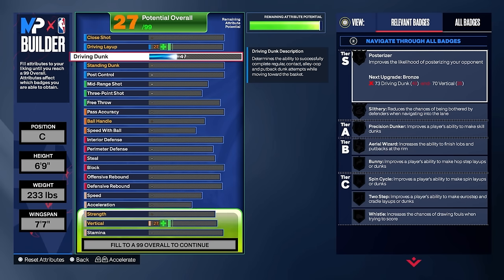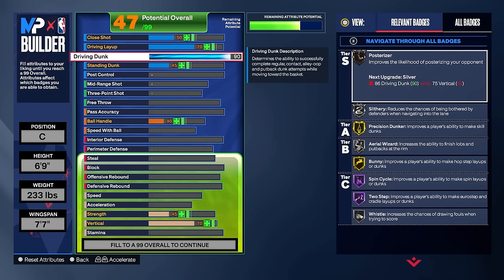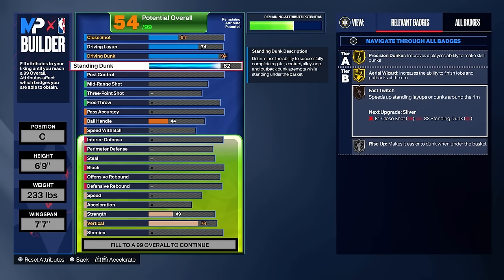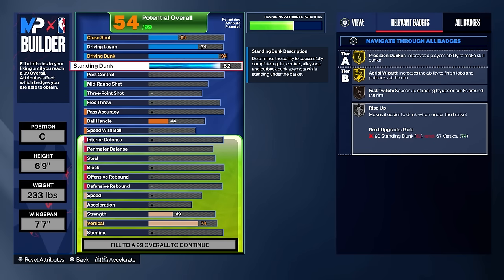Off rip, we're taking this driving dunk all the way up until we get to a 94. I wanted a 96 bad, but you're going to see we can't get it at the end. Then we're going to scroll down and take this standing dunk up to an 82. I probably could have gone a little bit higher on the standing dunk — fast twitch and rise up, if I could have gotten both to gold it would have been even better. But I just didn't have room for the other stuff I wanted and to get my standing dunk higher as well.